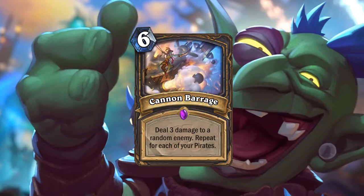Next card is Cannon Barrage — six mana, deal three damage to a random enemy, repeat for each of your pirates. It's really difficult to assess without knowing how good pirates will be. If you have three pirates on average, it's similar to a mana-cheaper Greater Arcane Missiles, though the outcome is random. It probably won't make it into aggressive decks — it's too costly and the outcome too random for what you actually want to remove.